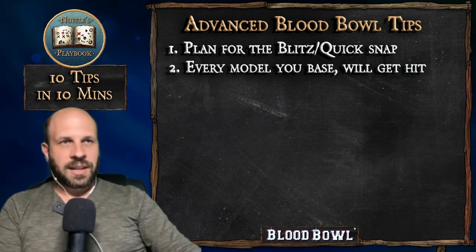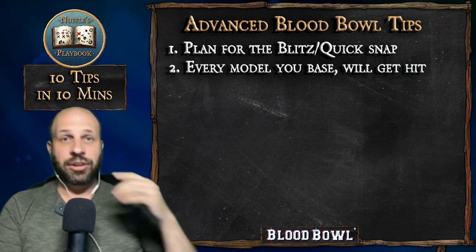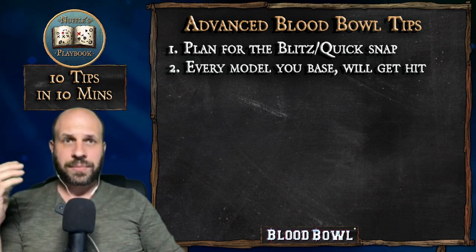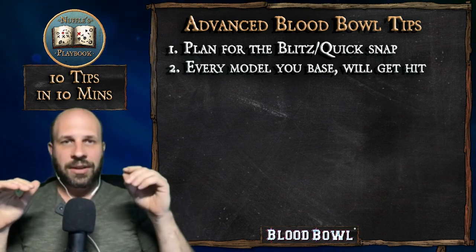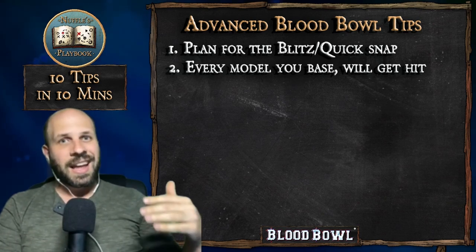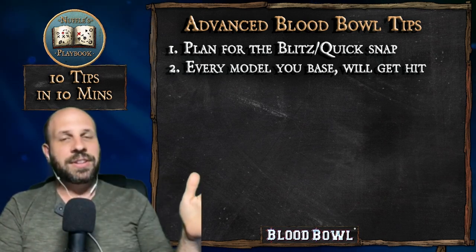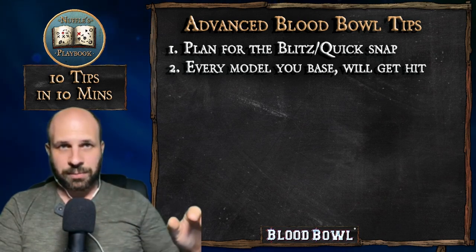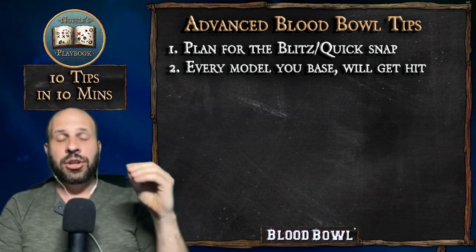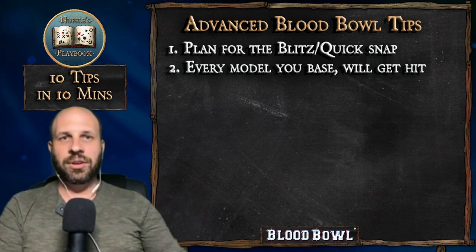Tip 2: Every model you base will get hit. Players — especially teams with a strength advantage — think they're better off just basing everybody. A good player will utilize their assists, chaining them to get two-die blocks on all your guys over and over again. Sometimes they take a one-die or two-die block uphill and suddenly free something unexpected. If you're basing your models, you're choosing to put them next to the opponent's without a blitz — so be prepared for them to be hit. If you're not okay with that, use a screen or stay one square away.